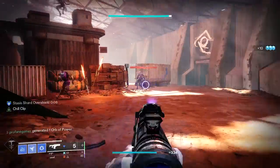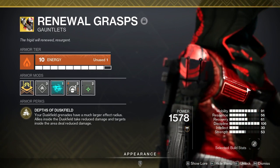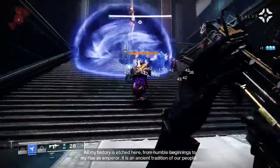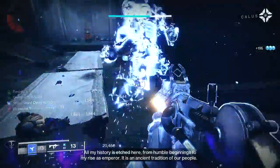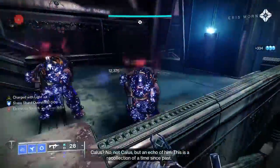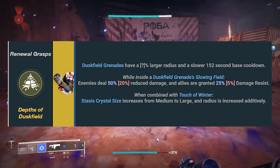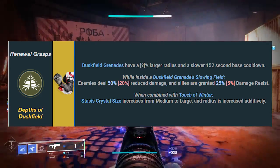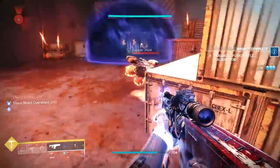Let's jump into the meat of this build. This build completely focuses around the use of the Renewal Grasps, which comes with the intrinsic trait called Depth of Duskfield. Your Duskfield grenades have a much larger effect radius — the size actually gets doubled when using Renewal Grasps. Allies inside the Duskfield take reduced damage, and targets inside the area deal 50% reduced damage. That's even more than disruption. You and your allies receive a 25% damage resistance bonus while standing within the Duskfield grenade radius.